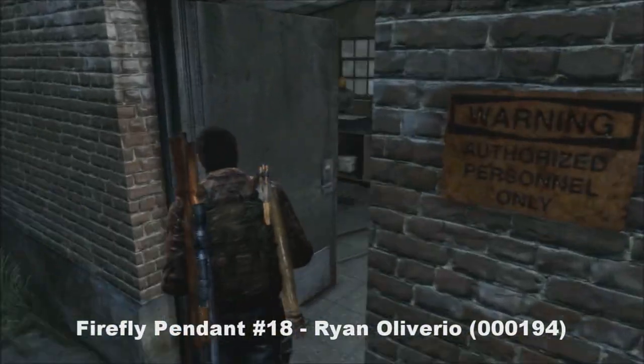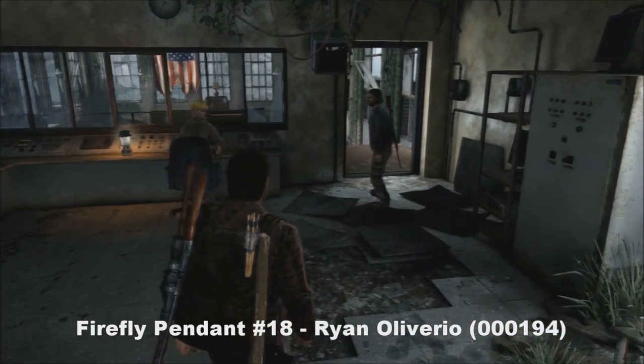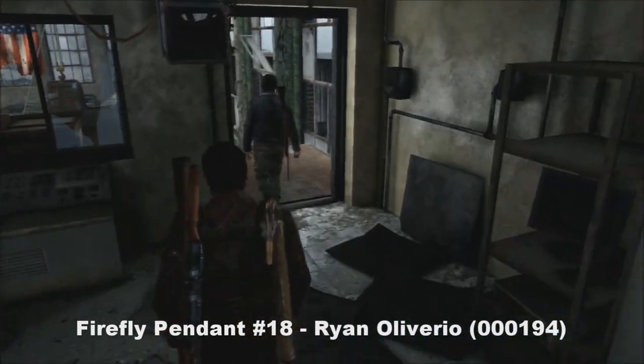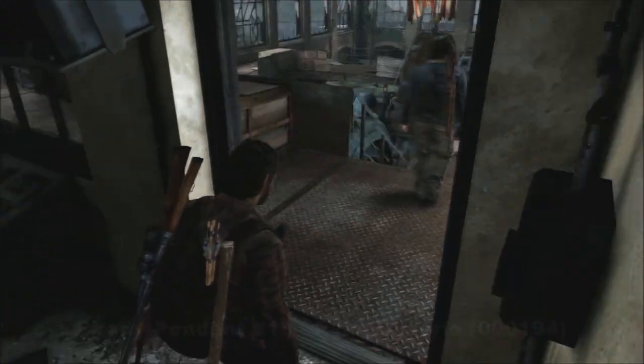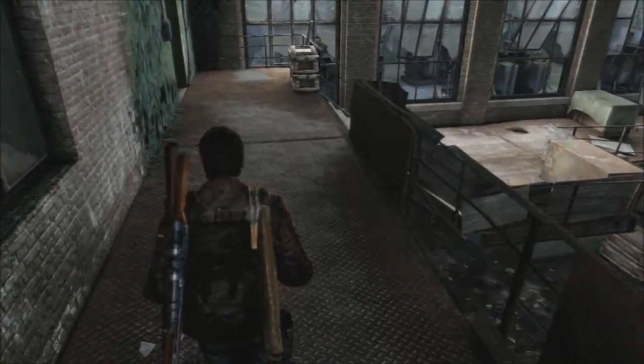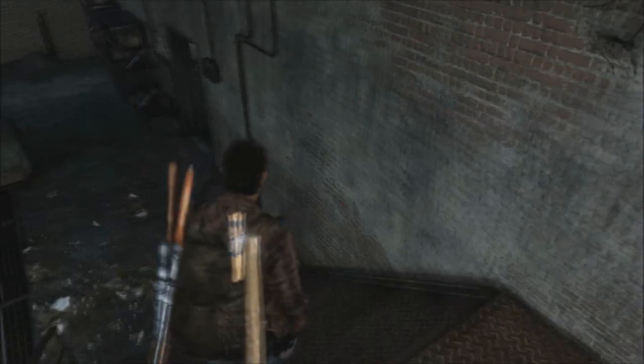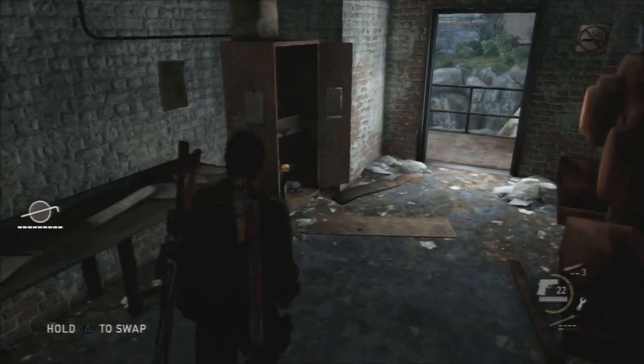Number eighteen is going to be at Tommy's dam. Tommy's going to want you to follow him down to the right to boot up the electricity, but what you're going to want to do is go to the left — sneaky, right. Go to the left and down these stairs, and in this room in the back is going to be your next pendant.